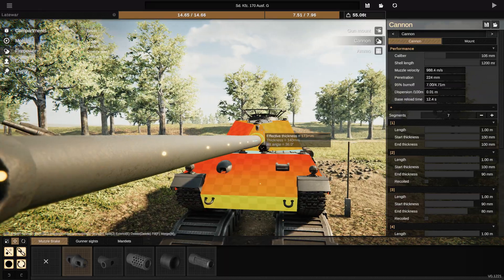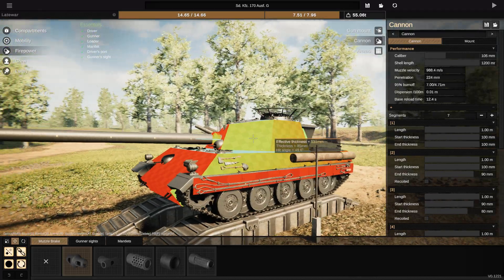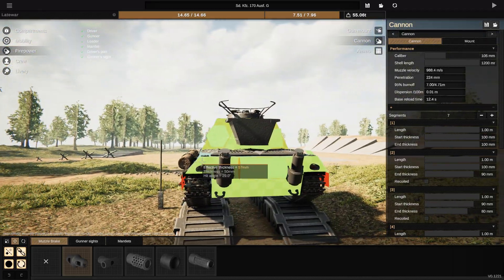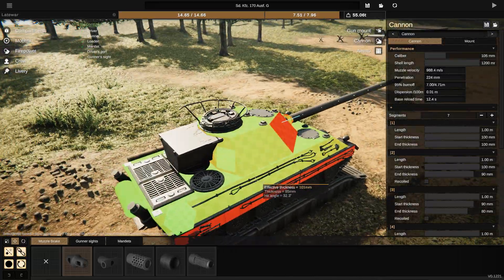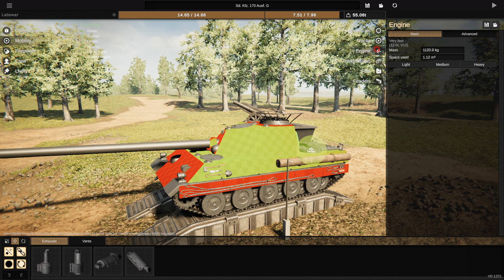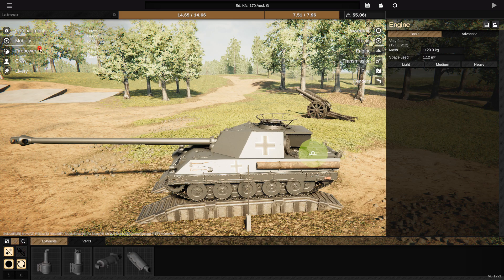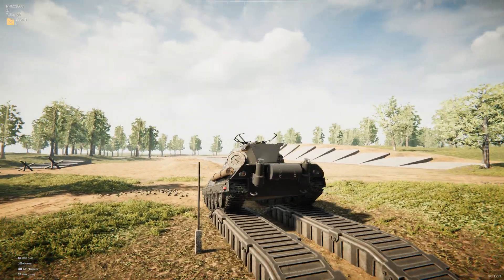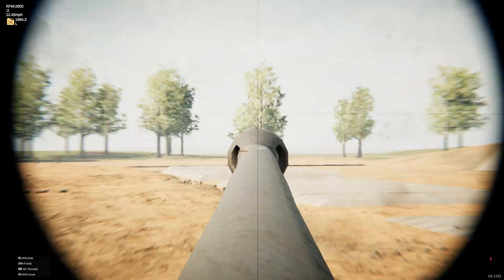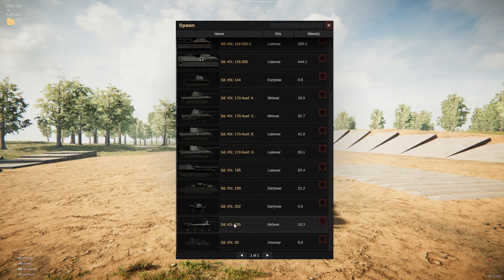Same with the turret, although lesser of an angling. 85mm of side armour on both, with decent sloping on the side armour. That's pretty much all that was changed except for the engine, which was upgraded to a 12.0-litre V12. It also carries over 200 rounds of 105mm gun ammo, which is quite nice — it means you can sort of do anything you want.